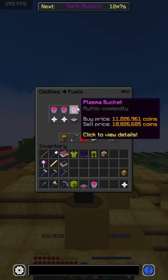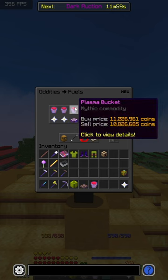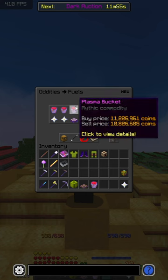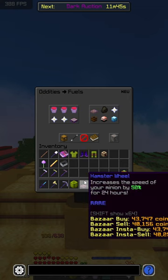Most people use either the magma or the plasma enchanter. If you do end up buying the plasma, you only get 15% less than the hamster wheel's bonus — however it costs 11 million coins. With 11 million coins you can actually buy nearly 300 hamster wheels, which equates to 20% over the course of 275 days.